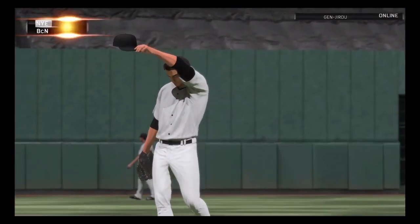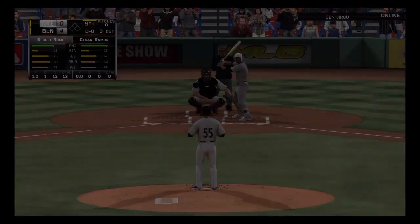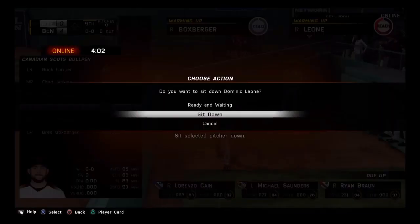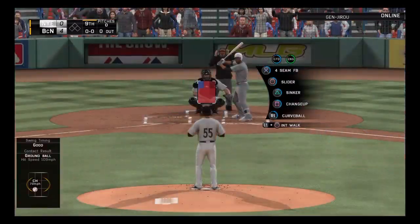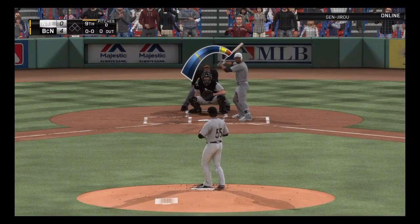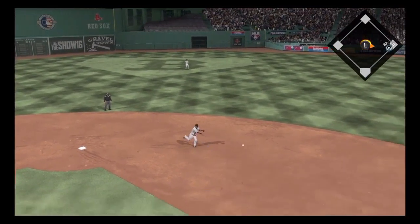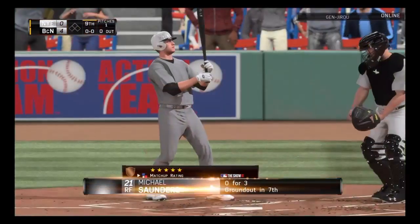Cesar Ramos. Come on now — hoping to wrap this one up here in the top of the ninth. Kicking off the top of the ninth, Lorenzo Cain, and they'll need him to get something going here. I love a guy like this leading off — he makes good contact and he can run. Now action in the bullpen as their closer starts to get loose out there. Hit out towards second, to his right, Valdespein. And they will not get him at first as he's able to leg out the throw.